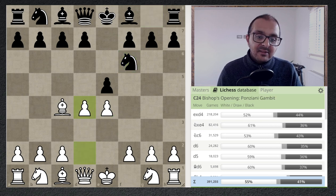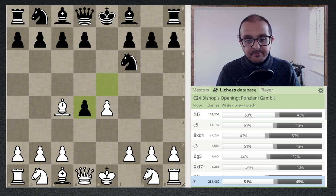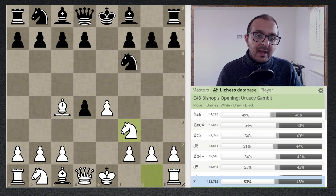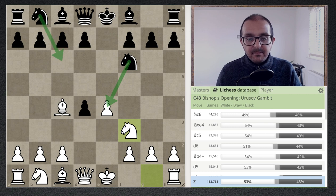Now we play d4, and the popular continuation is e takes d4. The gambit really begins with Knight f3, where we're saying to black: you can try to hold onto a pawn advantage by playing Knight takes e4, or you can play Knight c6, decline the whole thing, and give back the material.